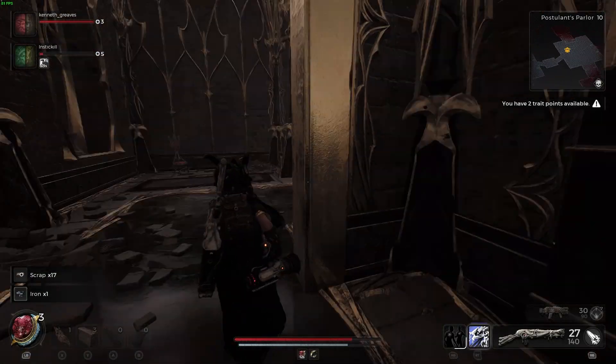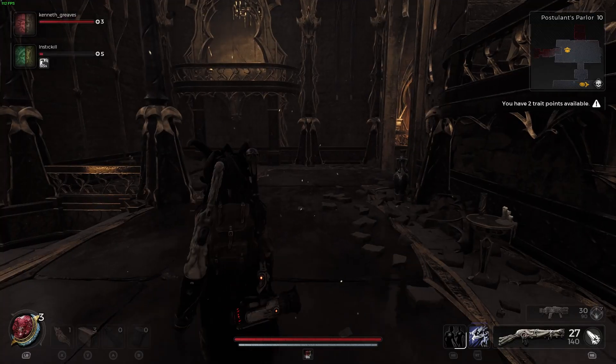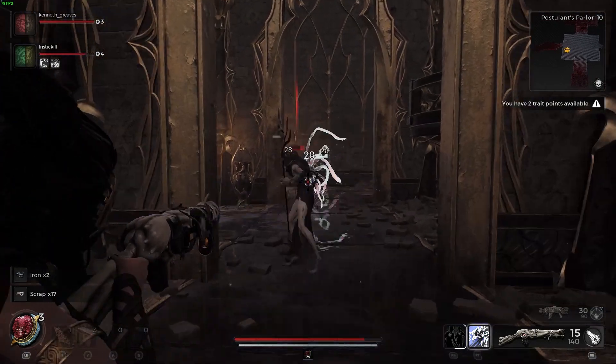Hello friends, I'm back with another Remnant 2 video. In this one we're going to be going over the Postulance Parlor location on Lossom in the Fae enemy area.